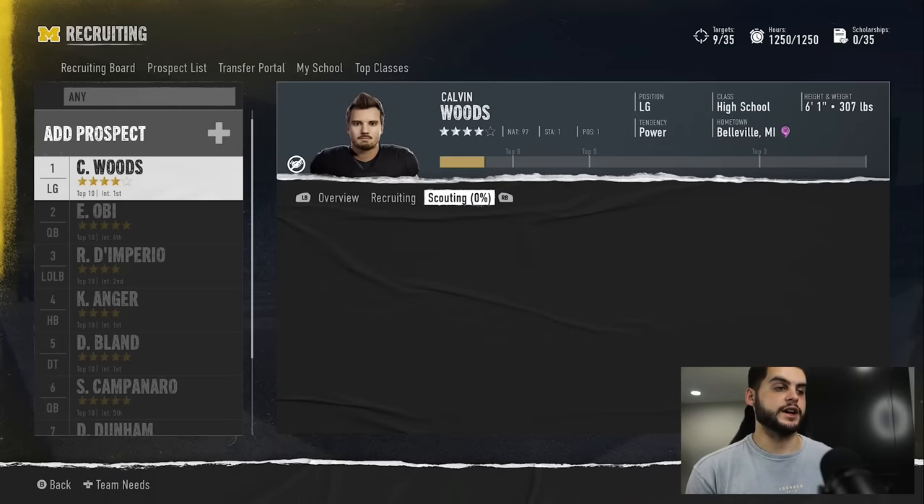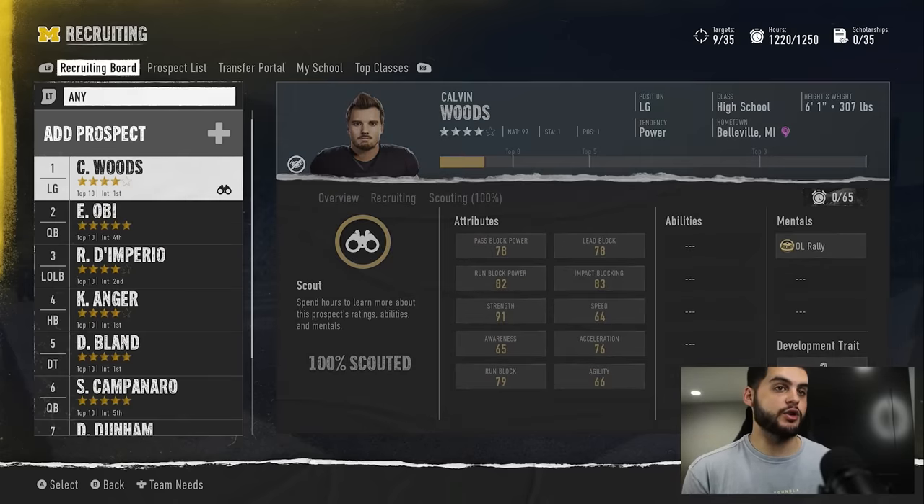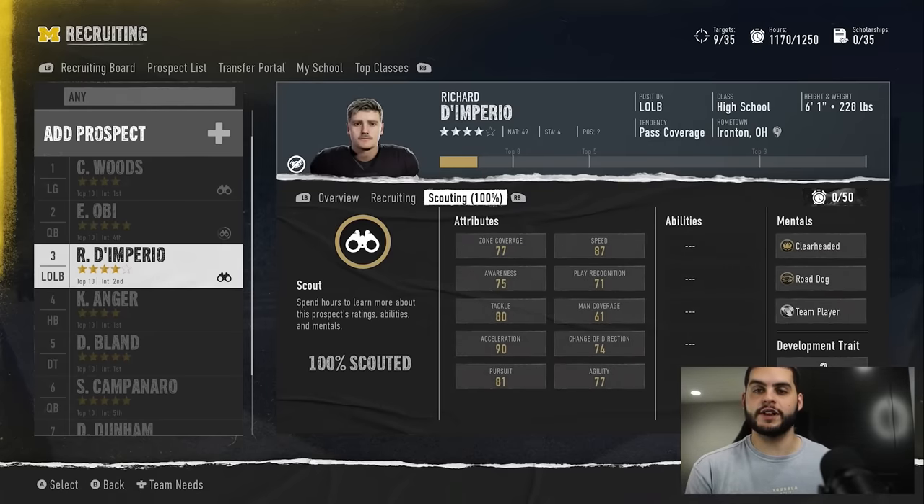The next thing is over-scouting. A lot of people get so hung up on scouting players that they accidentally spend too many points and hurt their recruiting class. A four-and-a-half-star team has 1,250 hours, and a one-star team may only have 300 to 400. Your hours are very limited — even as a five-star team you can burn through them quickly. As a smaller program, be extra careful: you can blow through all your hours on just one position group. If you scout five or six quarterbacks at 30 hours each, that's 150 hours just on QBs.